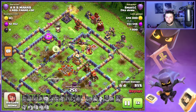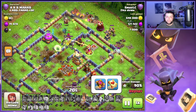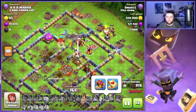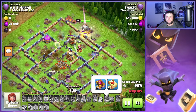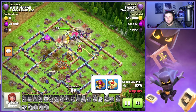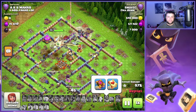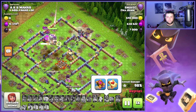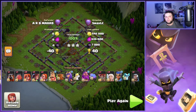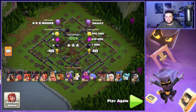We're also not using the rage gem, which we could possibly use. I really like the healing tome — I think this could go either way to be honest. Maybe Smacks will let us know his opinion on why he uses the healing tome and not the rage gem down in the comments below. I use the healing tome on all of my spam armies, but when you're using healers you could definitely use the rage gem and I feel like it'd still be successful.